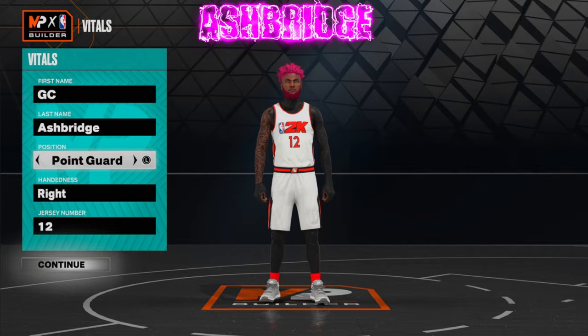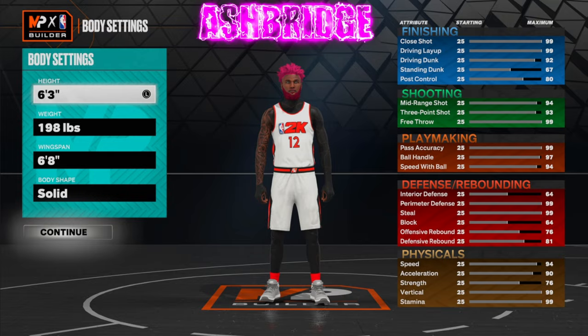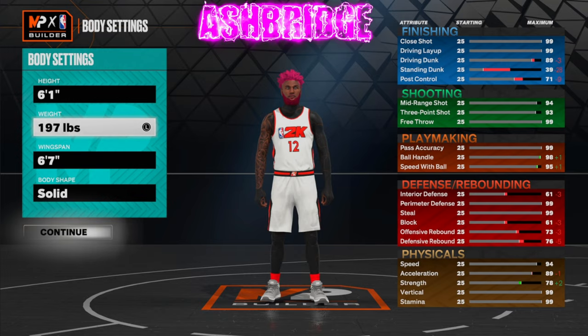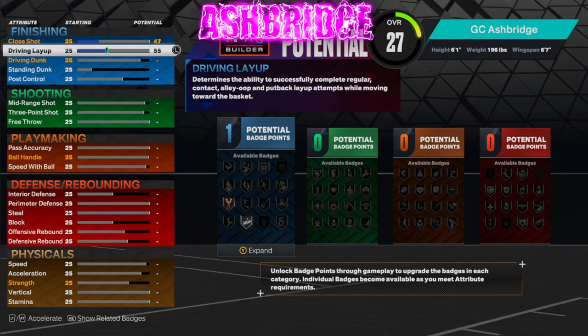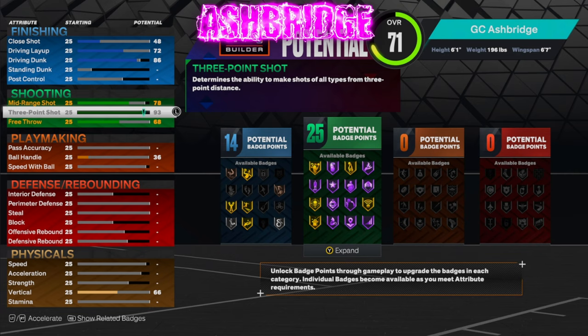Let's get right into the build. We're going to go with point guard position because it is an all-around point guard build — hand and jersey number don't matter, it's all personal preference. For the height, we're going to go 6'1. We're going to go with the 6'7 wingspan, which gives us the 92 three-pointer. For the weight, we're going to go up to 196 because we want that 90 acceleration — or 94 if you have gym rat. Body shape doesn't really matter. For finishing, we're going to go with a 47 close shot, a 72 driving layup, and an 86 driving dunk — really overpowered, honestly the meta.